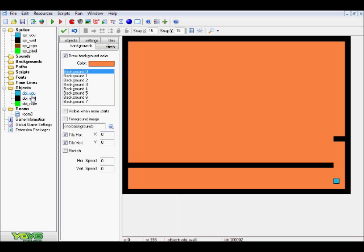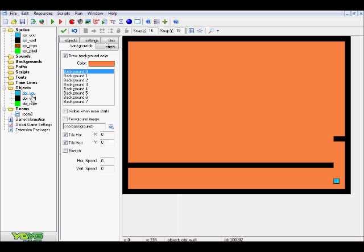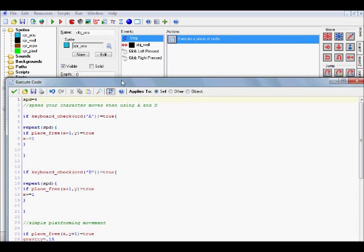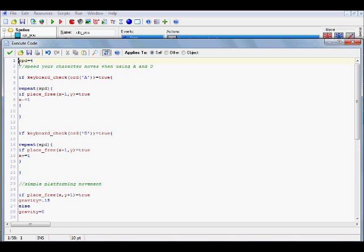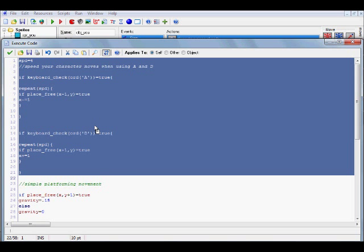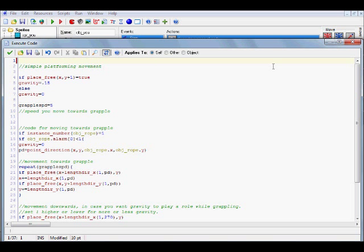Let's go ahead to the object. As I mentioned earlier, if you want to change the name of this, you have to go into the code and make sure to change that too. We are in the step event code here. From the top down to about here, this is all just platform movement. If you already have your own movement in your player, you do not need this - you can go ahead and delete it. I've tested it without movement and it does work that way.